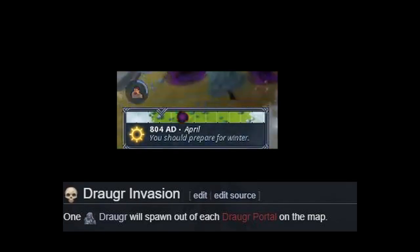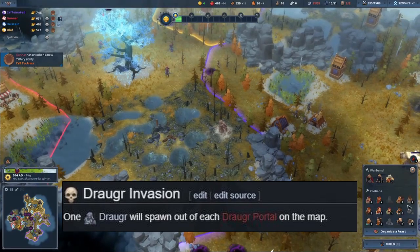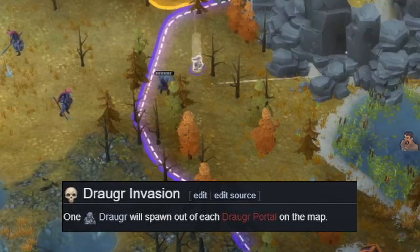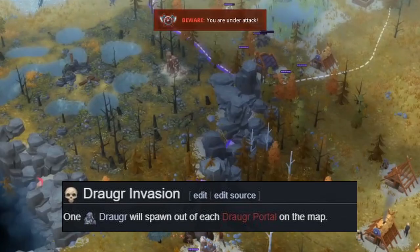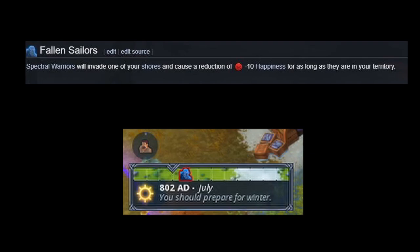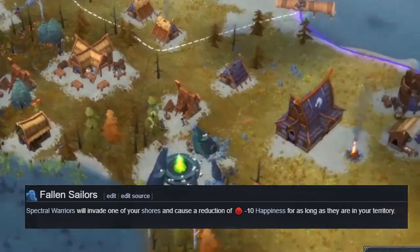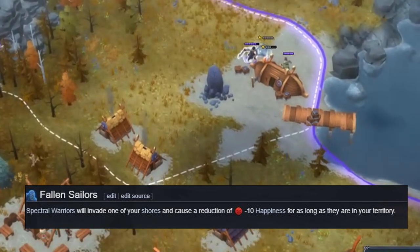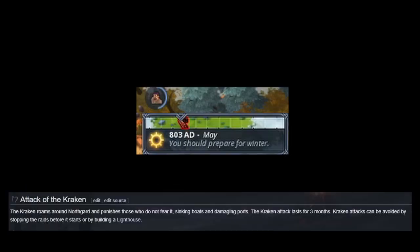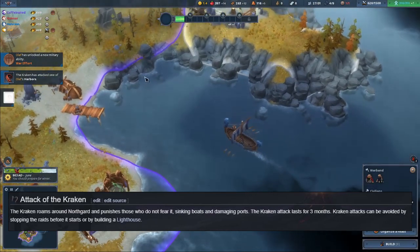Draugr invasion summons random portals all over the map, spawning one draugr per portal. Draugr are tough units for villagers to handle, so having at least a handful of warband units ready leading up to this event is the best way to handle it. Fallen sailors summon spectral warriors on one of your coastal tiles and incur a minus 10 happiness penalty — eliminate this threat as soon as it appears as the happiness reduction is massive. Lastly, the kraken event summons a kraken that destroys boats and damages docks. If you're not playing the kraken clan, stop your longship raids at this time or build a lighthouse to avoid being tentacle food.